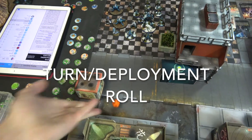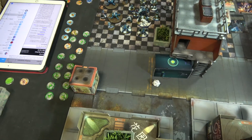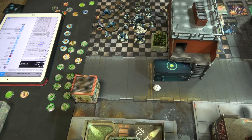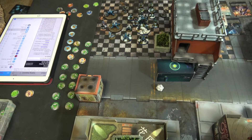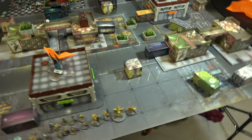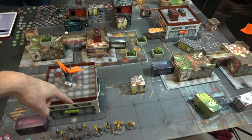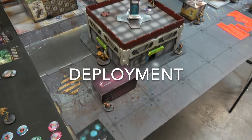Pre-game setup: first turn deployment roll. Adam succeeds, Leo fails. Adam chooses to go first, which means Leo chooses deployment zone. Leo deploys first so Adam can react, then Adam picks his side. Deployment begins — both sides are set up and ready to go.